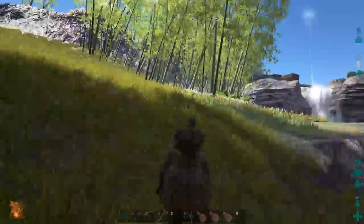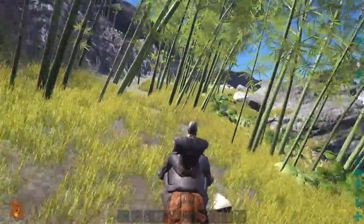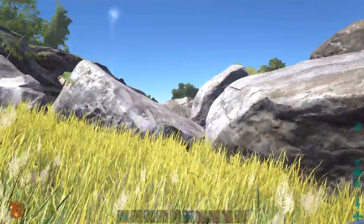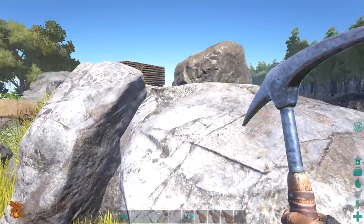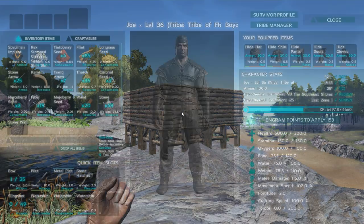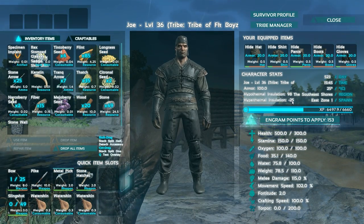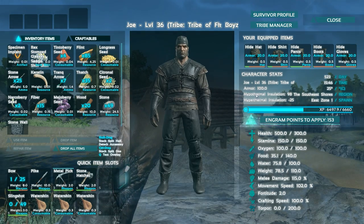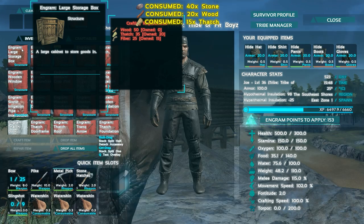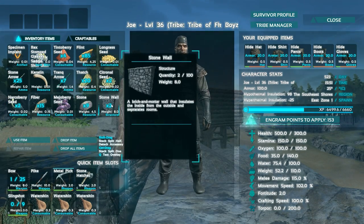Metal tools are insane. That's why I want to get this metal hatchet crafted — that thing is gonna be amazing. I want to check out the stats on these stone walls and see how they look. It might look weird because we don't have a stone doorway, so I don't know how that's gonna work. Hyper thermal insulation negative 25, hypothermal 98 — okay, I think those are our heat stats. Let's craft up that stone wall, and then we're also gonna want to get some wood and probably get a storage box for our home.